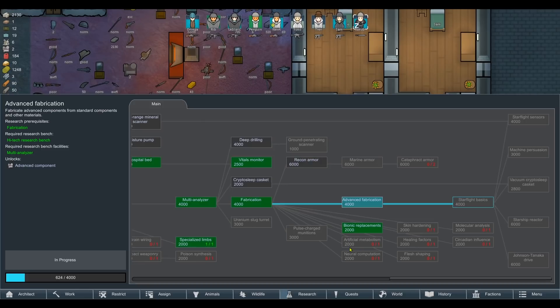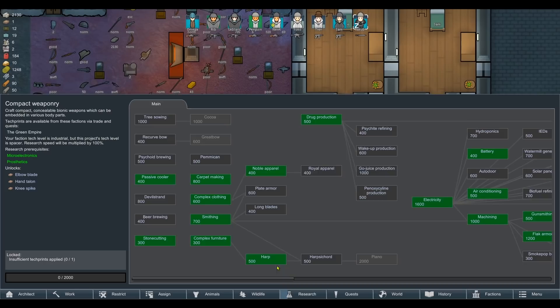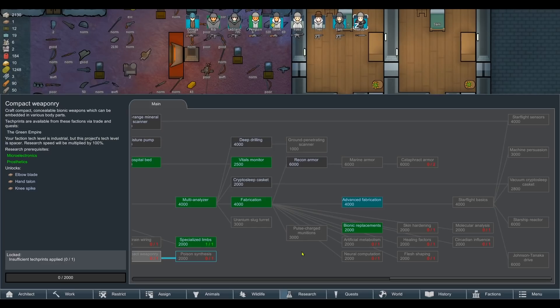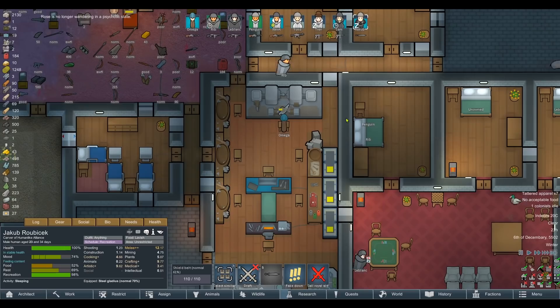Can we even craft our own plasma swords? Looking through the tech tree — cataphract armor, molecular stuff, brain wiring, compact weaponry. Maybe you can't craft plasma swords or Zeus war hammers. Let me know if you can actually craft those — it'd be interesting to know if it's worth saving up for one rather than buying it from a spaceship, which is obviously a massive waste of resources.